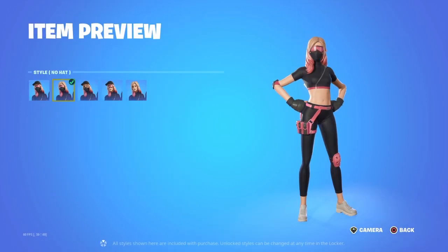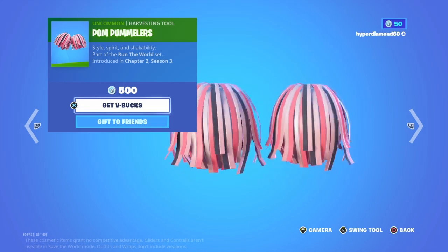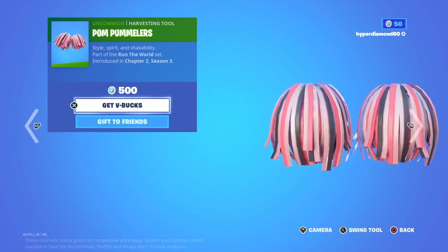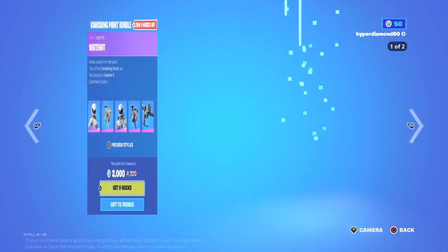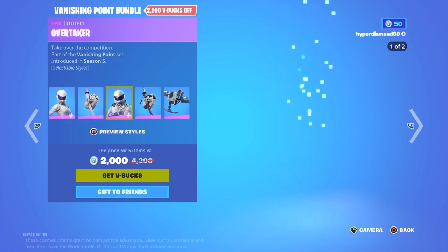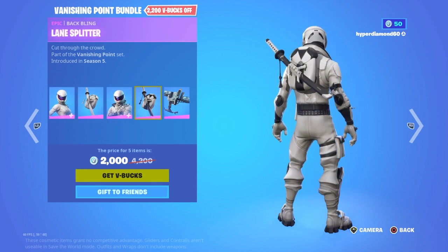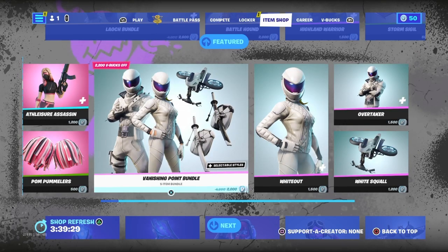I've got the Athleisure Assassin — this has been in the item shop quite a few times and has quite a few styles. Then we've got the pickaxe; I personally don't like this pickaxe, I think it's just ugly, but comment what you think below. Now we've got the Vanishing Point bundle: Whiteout with her back bling, Overtaker with his back bling, and then the glider for the bundle — pretty cool bundle.